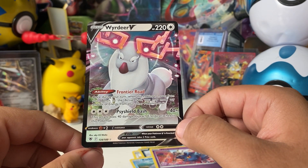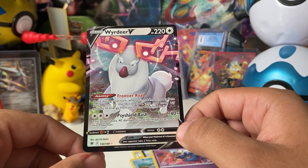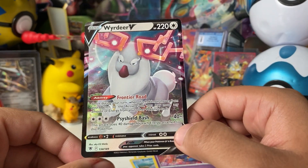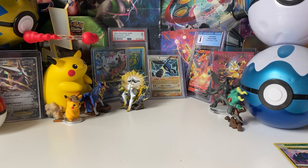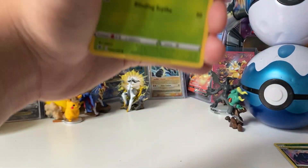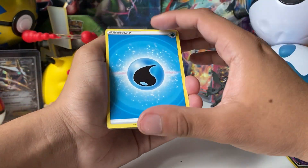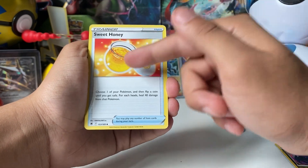It's number 134 out of 189 — not the biggest set ever. Frontier Road ability: 'Once during your turn, when this Pokemon moves from your Bench to your Active Spot, you may move any amount of Energy from your other Pokemon to it.' Oh wow, this is actually a good card — this is playable! Especially with a two retreat cost. 220 damage and it's Colorless — that is a playable card. I haven't been keeping up much with Pokemon TCG Online lately since starting college took up my time.